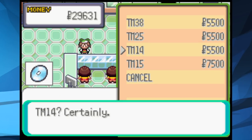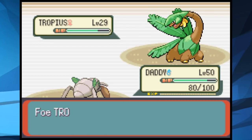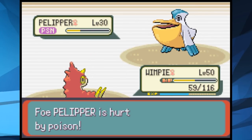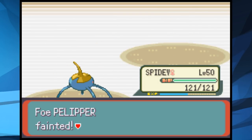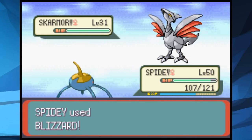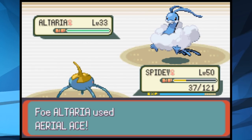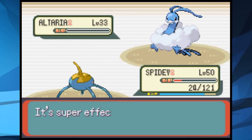Back at the sixth gym, Spidey two-shots Swablu. Tropius comes in, we send Daddy who takes it to yellow with Leech Life before falling. Wimpy comes in and takes it out. Pelipper is next — Wimpy poisons it and falls, taking it to half health. Spidey takes it to red with Bubble Beam then Toxic finishes it. Skarmory spams Sand Attacks while we're confused — but Spidey hits Blizzard and then Bubble Beam to take it out. Altaria hits us in confusion taking us to red, but Spidey snaps out and lands a Blizzard to win our sixth gym badge.